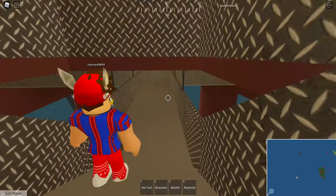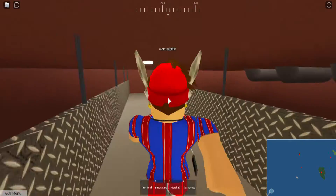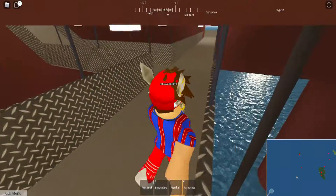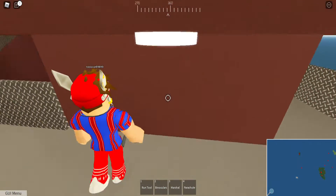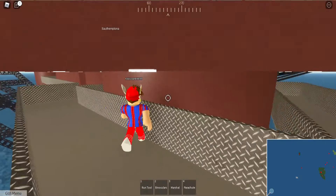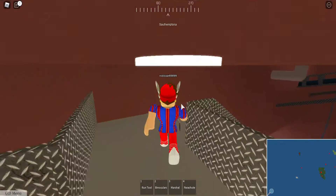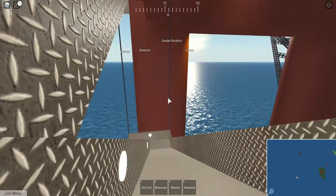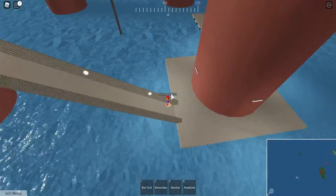There are stairs that lead way down — this is actually kind of cool. You can just walk under here all the way down. Wow, this is cool — we really be walking 10,000 steps. Alright let's just skip that.